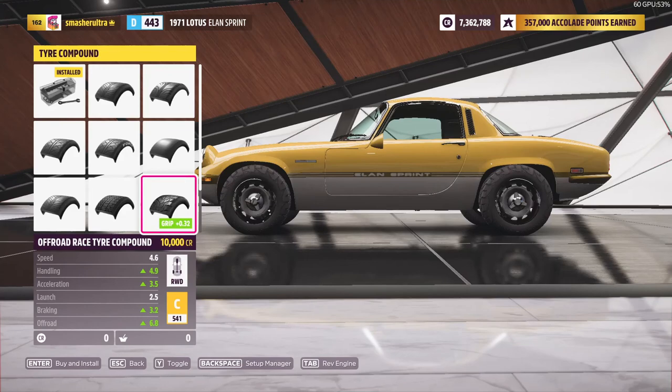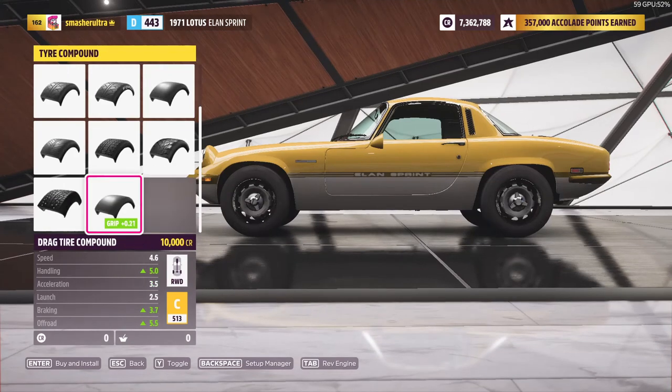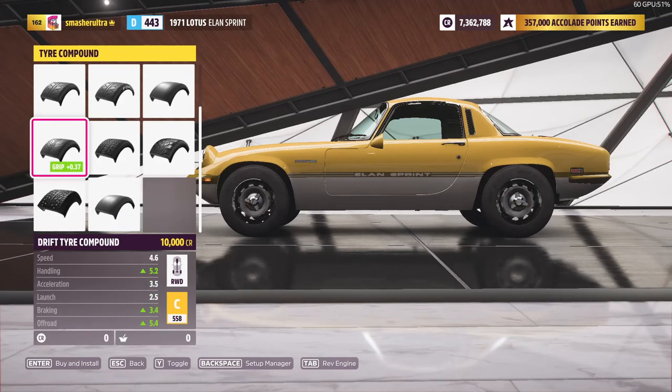So that's basically what I'm going to go over in terms of which tyre compound is best for what. Obviously drag is best for drag and drift is best for drift. But you don't really have to worry about PI and drift, because there's not really competitive PI-based drifting — drifting is just on whatever car you want, and it's not really leaderboarded or ranked in any way.